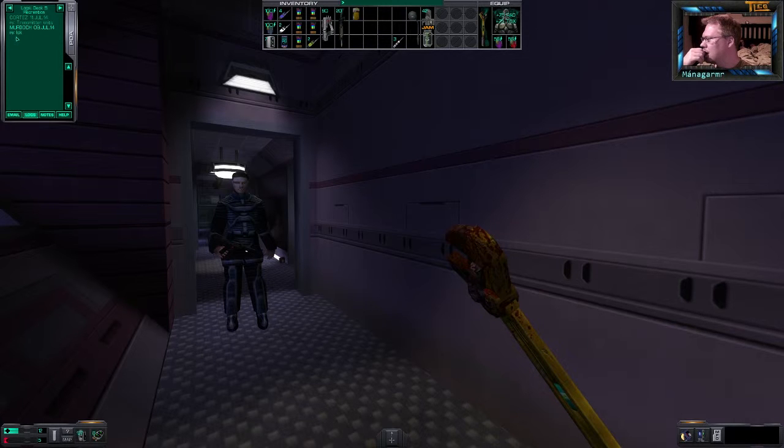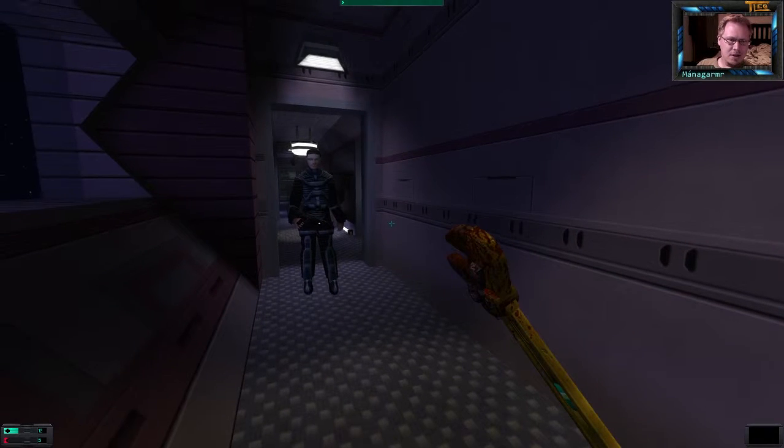Oh joy. The eggs we found near the observation chambers are different from the ones in Hydro. They release some kind of disgusting flying swarming things. Bullets don't do anything — bullets, for Christ's sake. I never even fired a gun before this morning.